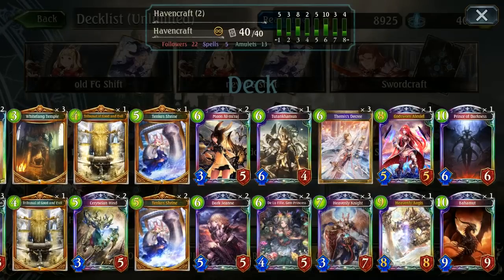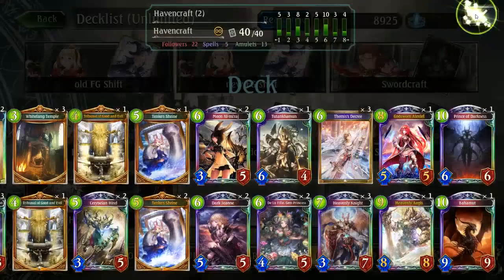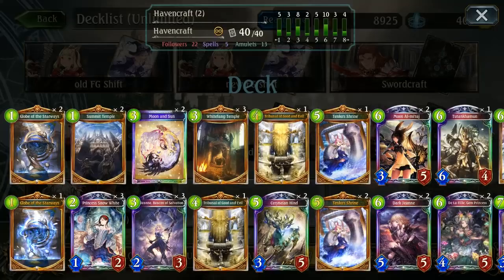It's got a lot of interesting cards like Prince of Darkness, Godsworn, Heavenly Aegis — all at one just as kind of different finishers — along with Bahamut of course. Tutankhamun is a card I haven't actually got to play around with much. Everything else in the deck is pretty much storm damage, tank, or heal style, which is a lot of fun especially with Summit Temple. So I thought this deck looks like it could be some fun — it's super high value — let's give it a go and get right into it.